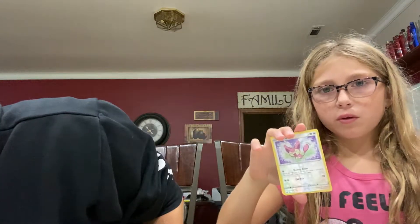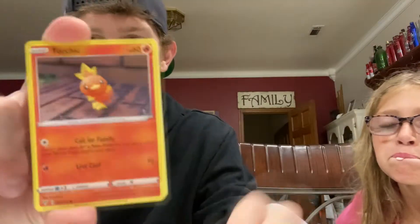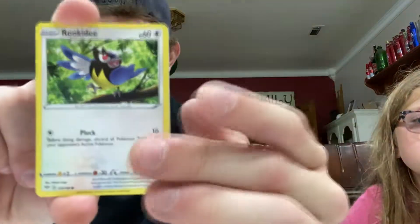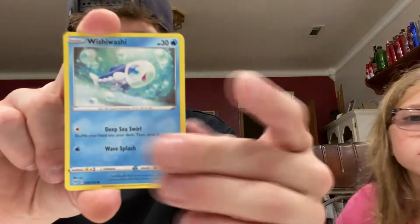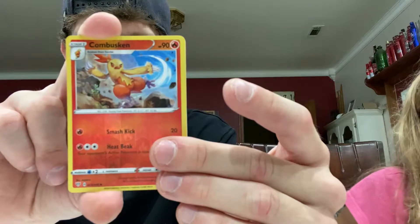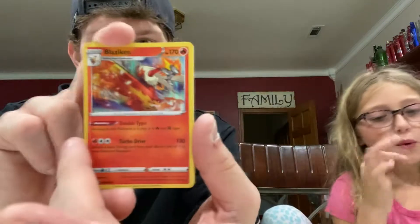Larvesta, Hippopotas, Skitty and a regular rare — that was the reverse hollow so I think we're doing good. Aloe and Mr. Mime, Torchic, Aaron — yeah I had that right. Sinistea or not — did I get a good one? Yeah I think so. Oh, a Blaziken hollow! Okay, I'll take it — I like the hollows.